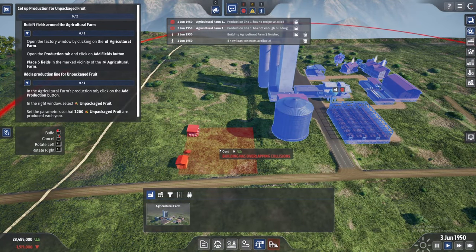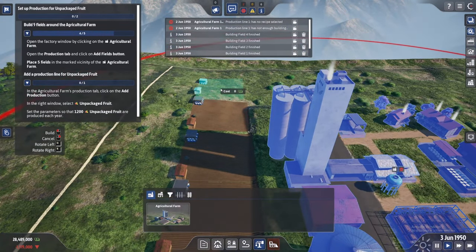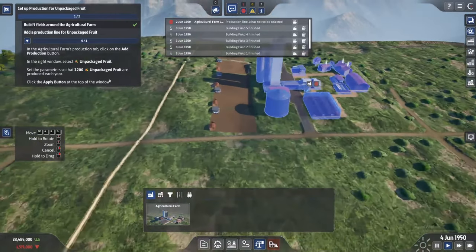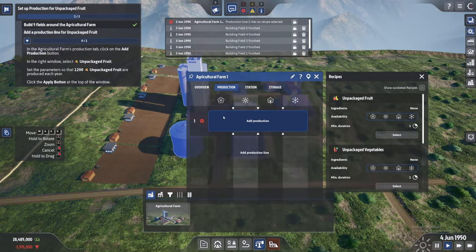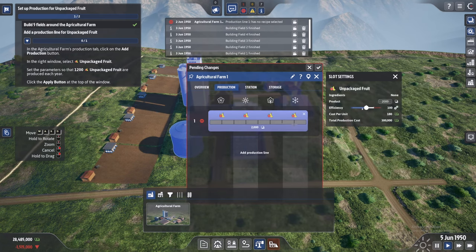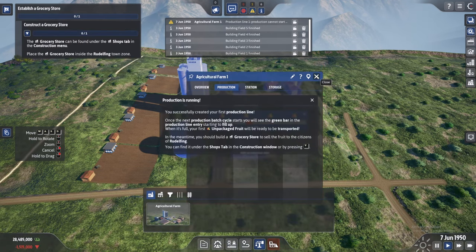We place five farm plots for our fruits — fields three, four, and five. Now we have five farms and we want to set up a production line. Click on the farm, go to production, and choose what to produce. We want unpacked fruit. We are producing 2,000 unpacked fruit — the tutorial says 1,200 is enough. You can use the slider or edit it directly.